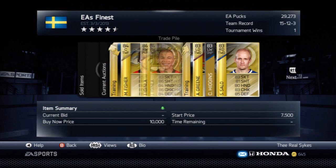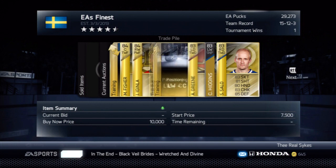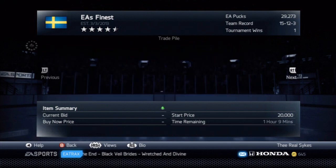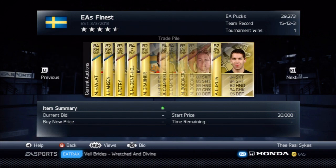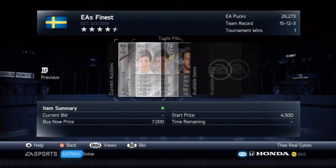I also have Mike Fisher listed at 1,500 with a buy now of 2,500, and Jerome McGinley at 7,500 with a buy now of 10,000 - just in case the bidding gets out of hand and somebody really wants to get their hands on him they can purchase for 10,000. Most of the cards in the trade pile are the players I put up for trade day.